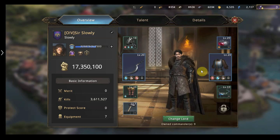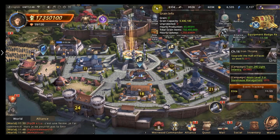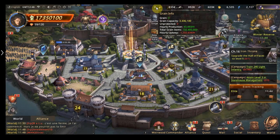Tip number one, I'm going to talk about troops and how to maintain and look after them properly. Firstly, we're going to have a look at food. As you can see I've got zero food and my production — my hourly upkeep — is down to 1.2 million. So you might think all my troops are going to die, but they're not going to die at all. You do not need food to keep troops alive.